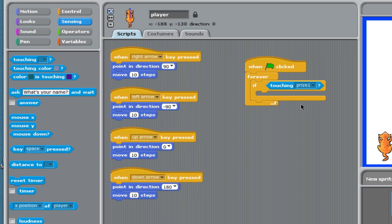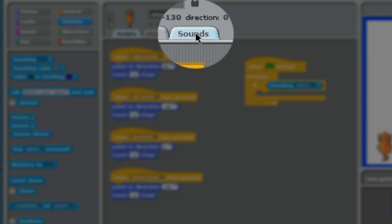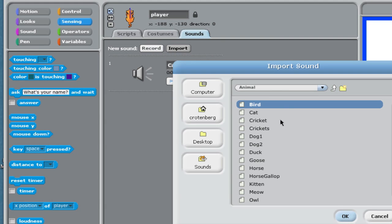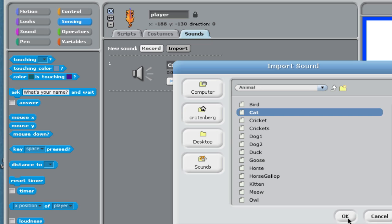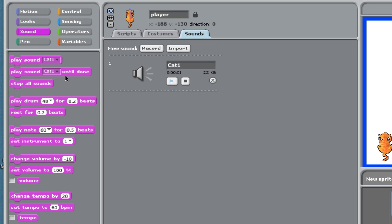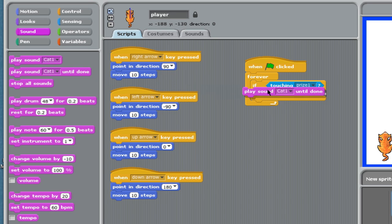I want him to make a sound. The cat sound is already here, but I'll show you how to get it. You go into import, and inside the animals folder right here is our cat sound. I'm going to say okay — I actually brought it in twice. Now that it's in there, I go into the sound drawer and I play the sound until done.